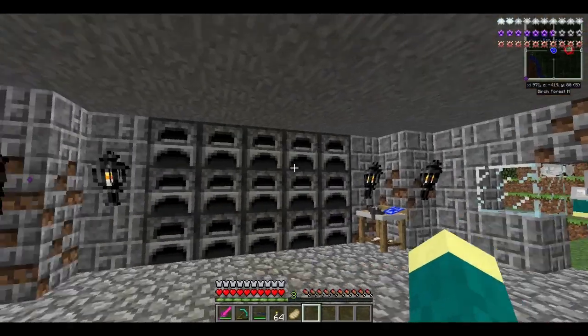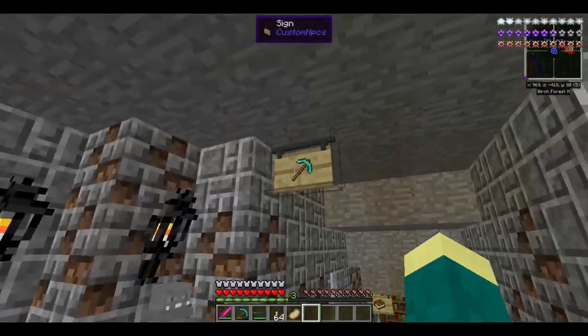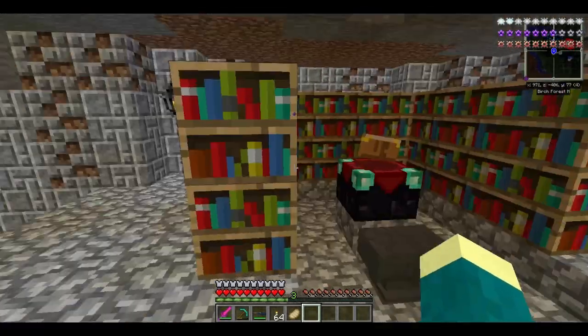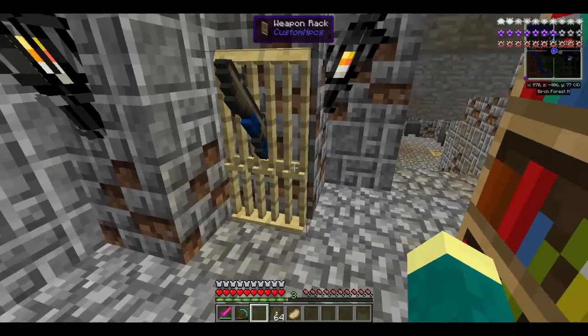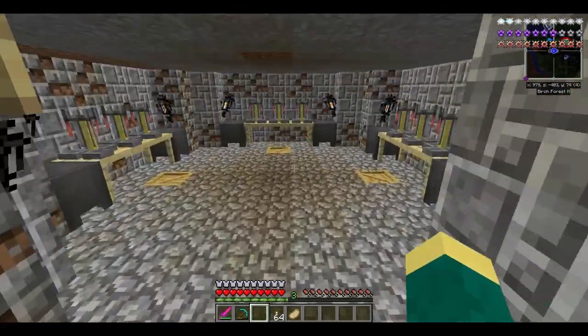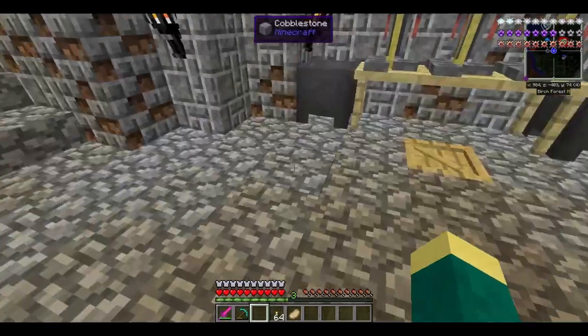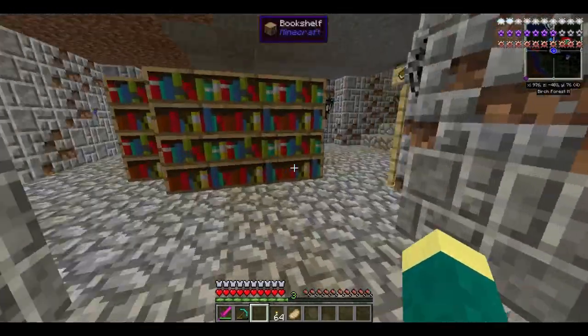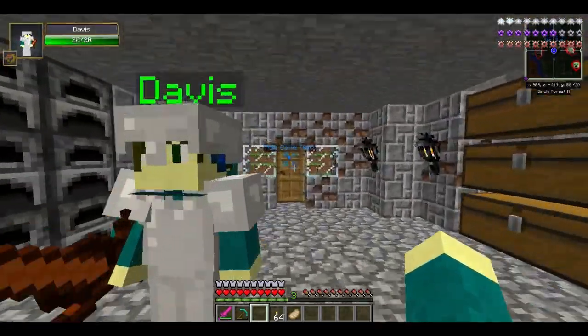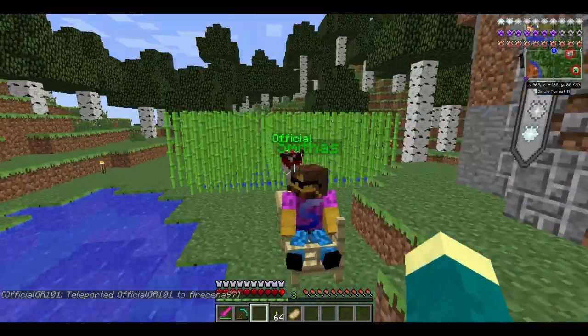This is the front store area of the man cave. A little sign here for crafting and furnishing. We got a little enchantment area. Boom cannon's useless - I'm gonna put the blue barrel on the weapon rack. It just sticks out like a giant dick. That's beautiful. And then we got the potion room over here. Yeah, that's the man cave - you guys are gonna be seeing this for the rest of the season.